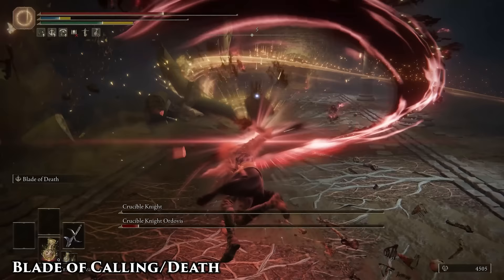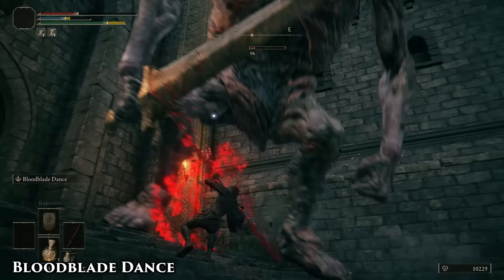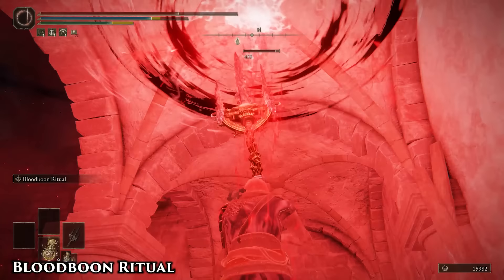Use the verticality on this one to dodge most ground attacks like Crucible Knight's Tail or the shockwave from Godfrey's Stomp. Don't immediately go into the follow-up. Sometimes you can break an enemy's stance by only using the first attack, allowing you to just walk up to them and get a nice critical.